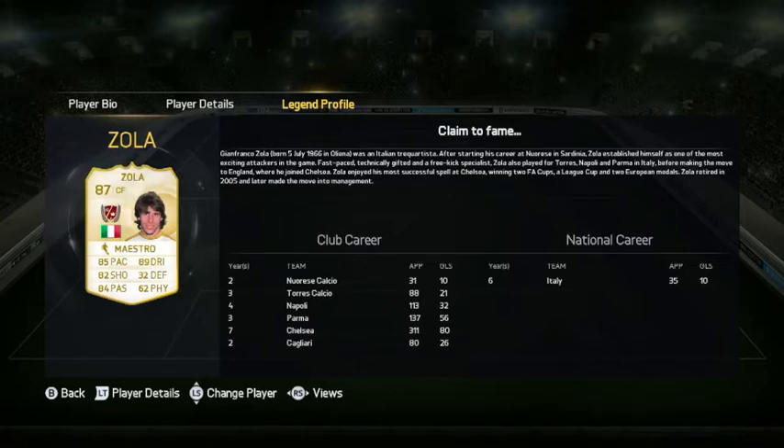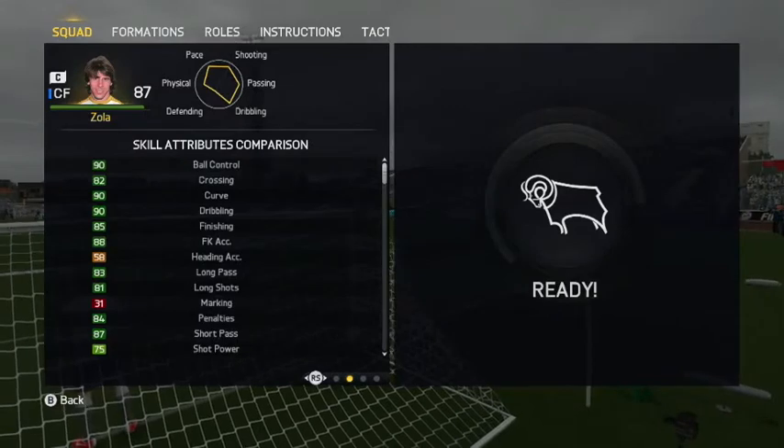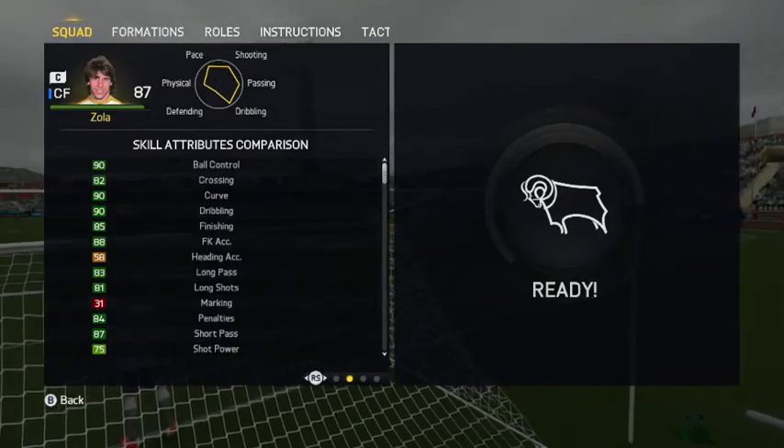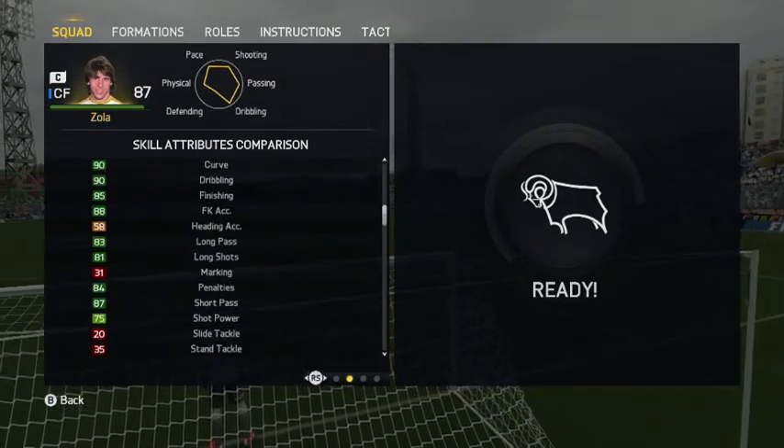His base stats are 85 pace, 82 shooting, 84 passing, 89 dribbling, 32 defending, and 62 physicality. In game, that 62 physicality feels a bit more like a 70. I'm a little bit gutted with EA that they didn't give him four-star skill moves, because from what I remember, as a footballer he was just amazing on the ball — really gifted — and I felt his technicality means he deserves that four-star skill moves, but that's just my personal opinion.